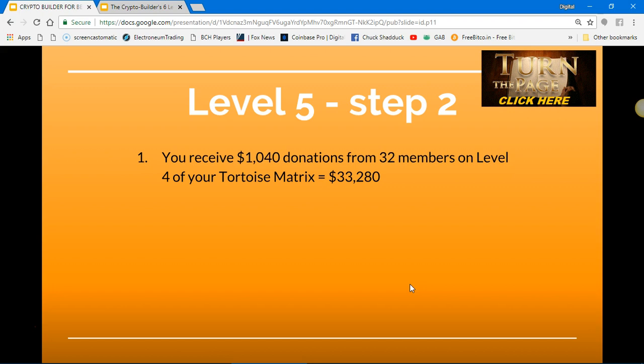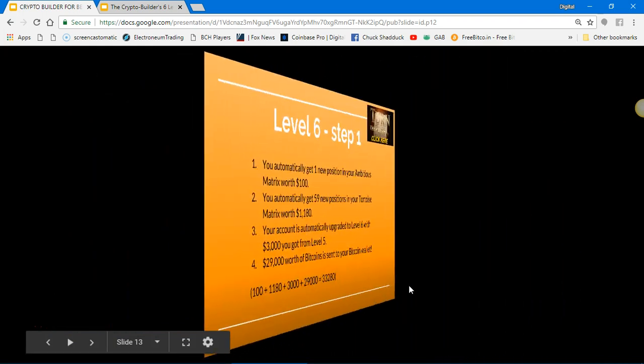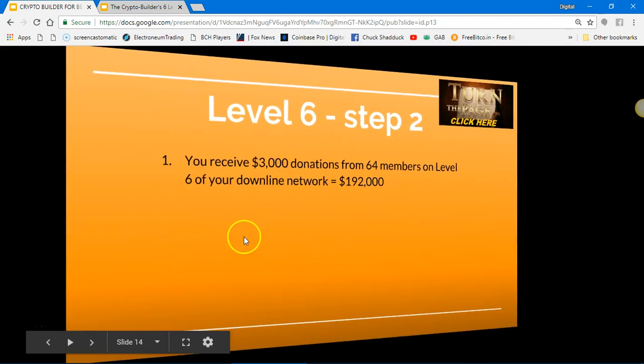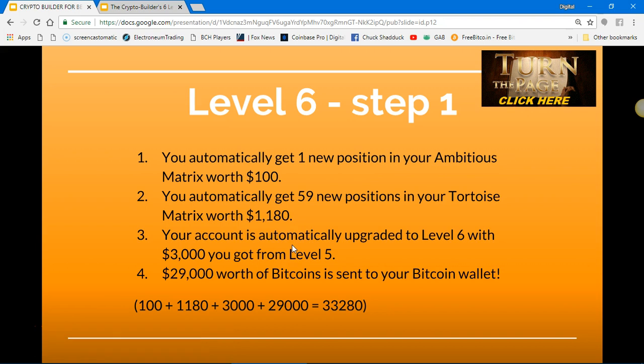Level six, step one: you automatically get one new position in your ambitious matrix worth $100. You automatically get 59 new positions in your tortoise matrix worth $1,180. Your account is automatically upgraded to level six with the $3,000 you got from level five. $29,000 worth of Bitcoin is sent to your Bitcoin wallet.